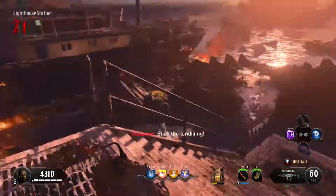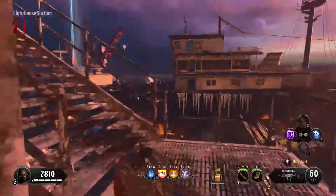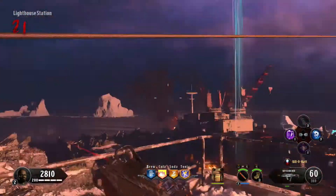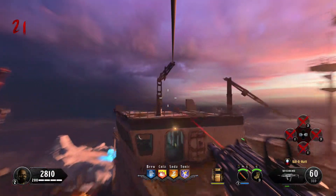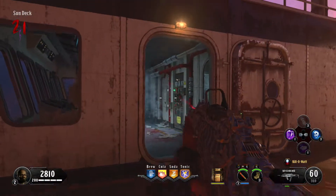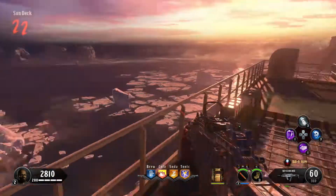The gobble gums are going to help out a lot. I've got nuke ones, insta kill ones, max ammo which helped, and Undead Man Walking — that saved my life towards the end of the boss fight. If you can get any of them before you start your Easter egg run, get them on.